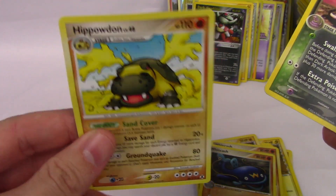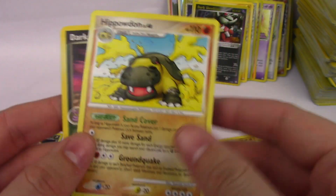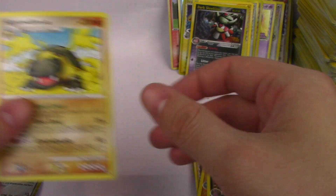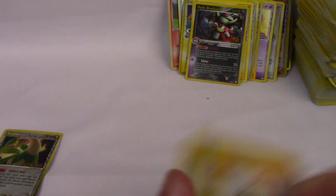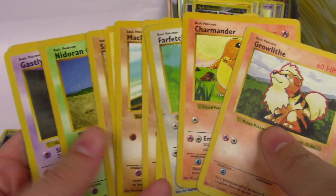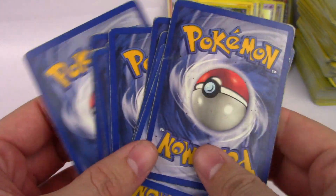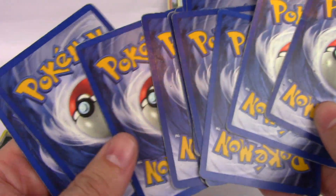And the last card is a Hippodon. We got really cool stuff in here. Let's do a little recap. We had a lot of really nice Shadowless cards — none of them are in great condition, but nonetheless they are Shadowless. So it's kind of cool to see a part of history.